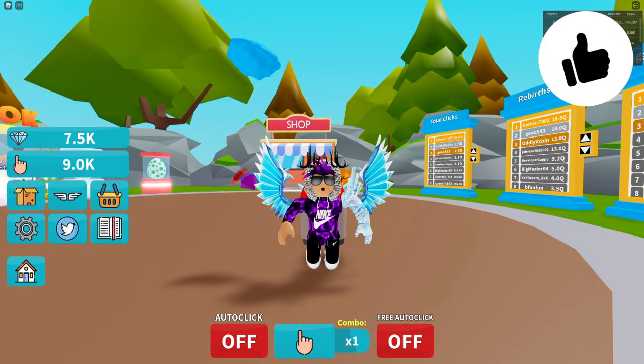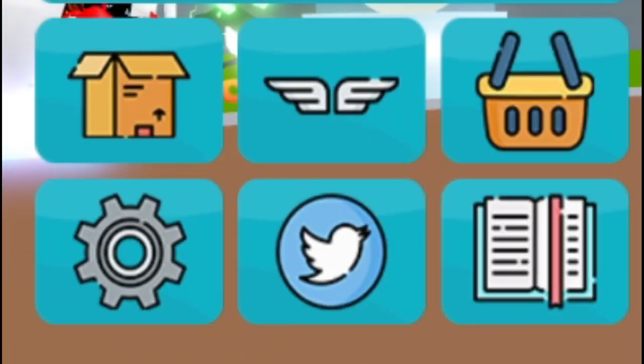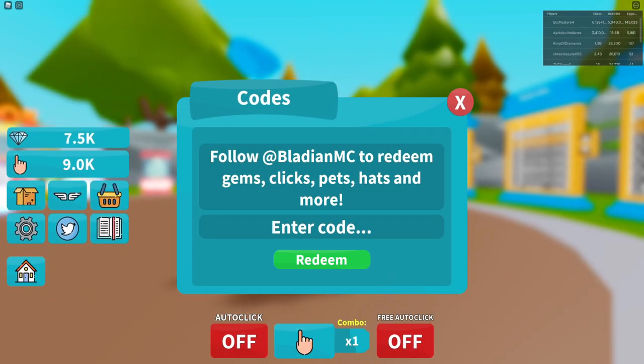If you don't already know, in Combo Clickers to claim codes, you're going to want to go to the left where the Twitter icon is, click on it, and then the code menu comes up. These codes are in no particular order, so let's just get into it.